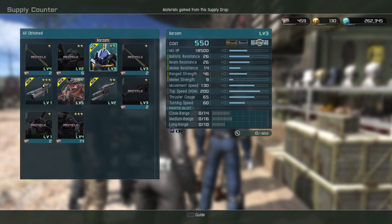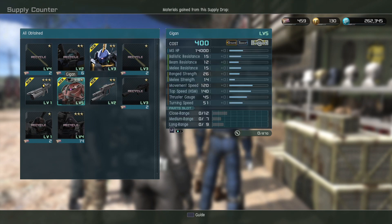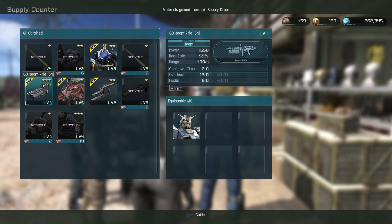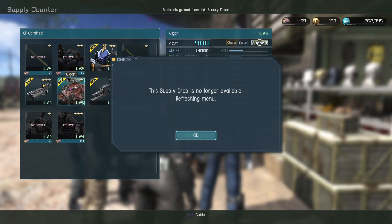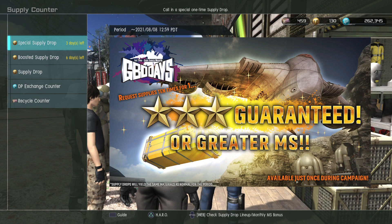Not quite as good as the previous spin, but I did get a couple of new suits and a couple of new guns. I really like this Gigan and it's at 400 cost. I don't know if it's going to get completely annihilated at that cost, but we'll see.